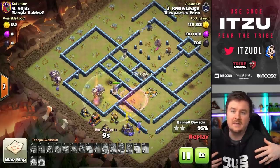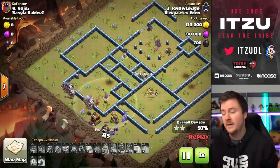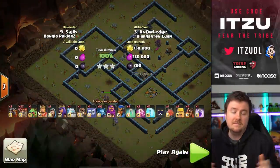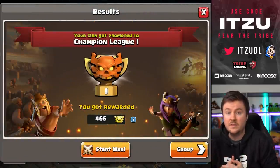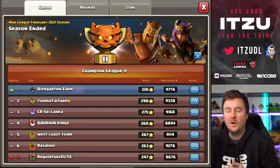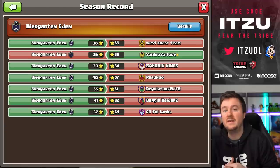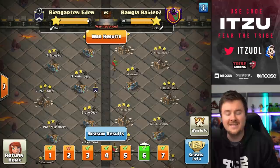That's basically a highlight reel of the last clan war league, but the most impressive attack for me was still the insane 25 wizard attack — not even with a super wizard blimp. I remember when everyone was doing barge, tripling bases left and right, but that was only possible because of the overpowered super wizard blimp. Exorcist did this without the blimp. Tribe promoted from Champion Two to Champion One — nicely done. That's it for today's video. My personal favorite was the 25 wizard attack. Hope you guys enjoyed — see you tomorrow, bye!